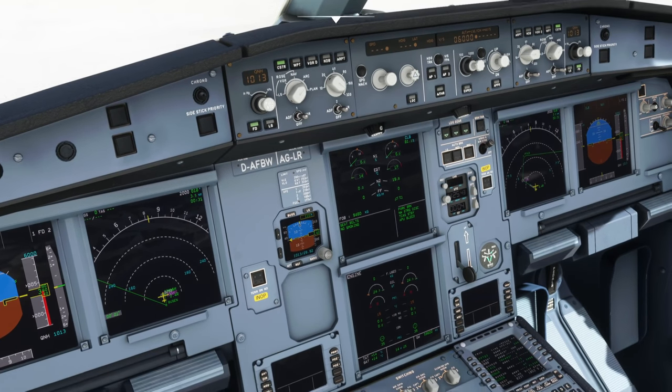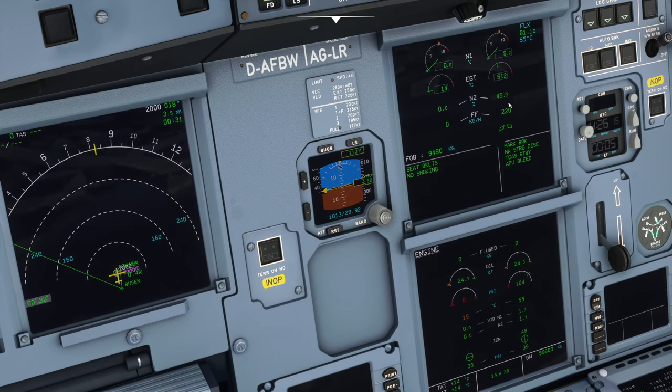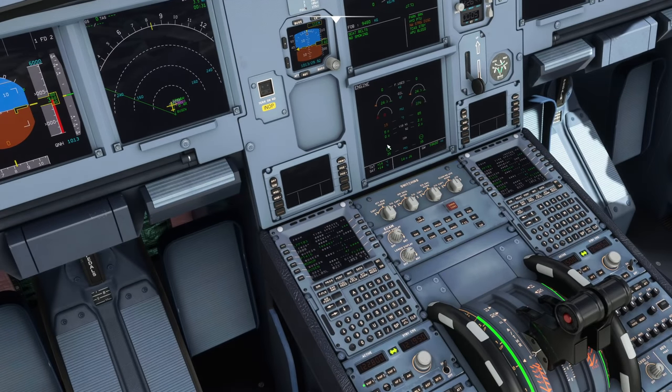Let's start engine number two first — we normally start engine two first because it powers the yellow hydraulic system. I'm going to start the timer. The key thing I'm timing is when I see fuel flow and EGT. There is a time limit: if we don't see an EGT rise after the fuel starts flowing, I'd be concerned. Fuel is flowing into the engine, and I need to know it's being ignited and burnt, which we can tell by seeing an EGT rise. If fuel is flowing and there's no EGT rise, the fuel is just sitting there and we risk a fire.